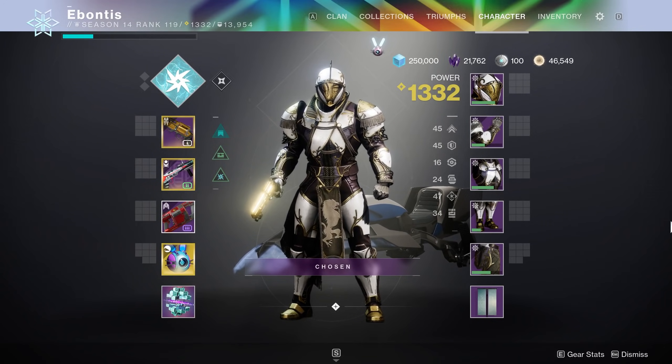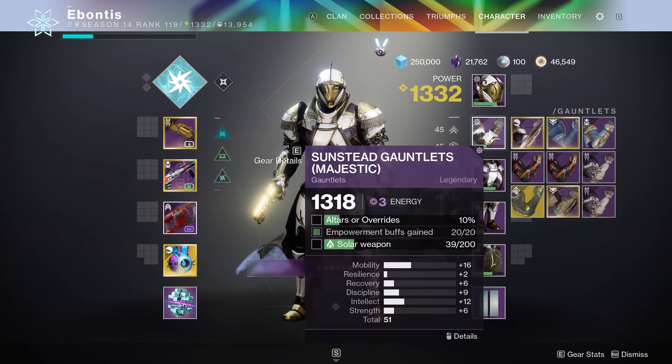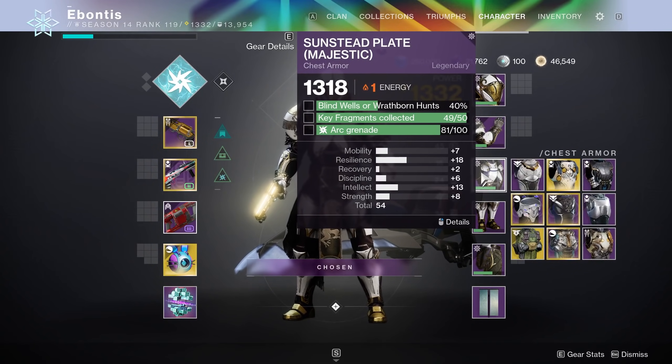Hello, Guardians, it is Ebontis here. In this video, what I want to cover is how to upgrade the Majestic set — which is the first tier that's legendary — up to the Magnificent set, which is the second tier that's legendary. It's the one when you go to Masterwork that will actually glow white. So this is tier 2 of 3, technically maybe 4, but we'll get to that on another day.